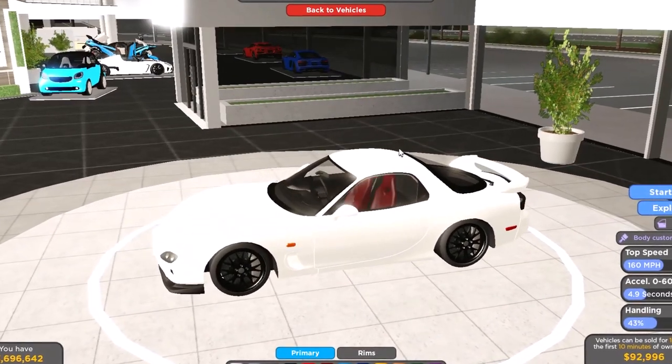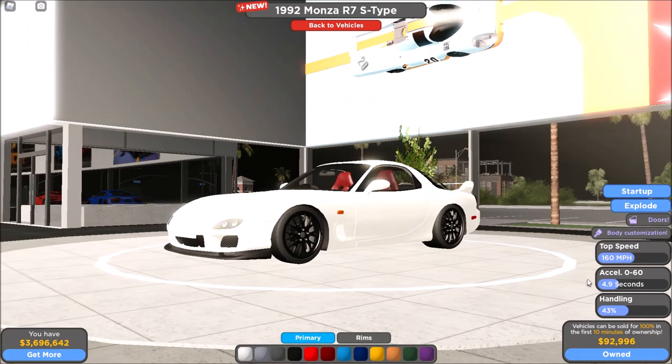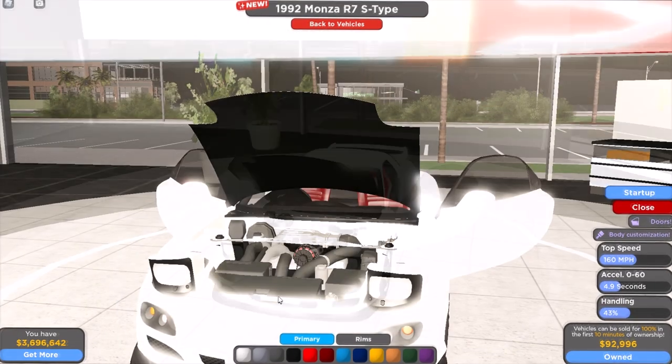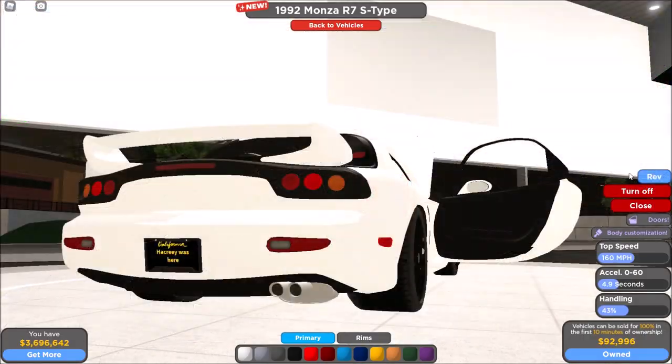Well, now it's not special anymore. I'm not sure if it's from the Halloween event but I think so — I don't remember buying it. Anyway, the stock top speed is 160 miles per hour and 0 to 60 is 4.9 seconds, and it can explode. Let's pop up the headlights — you can open the engine hood and the doors. Let's start it up and rev it.